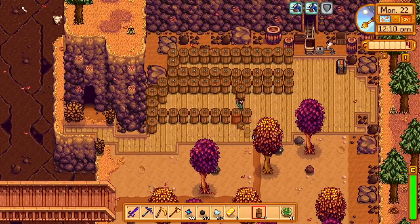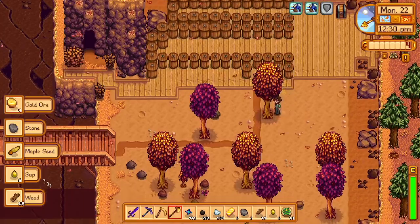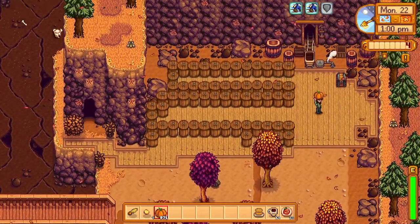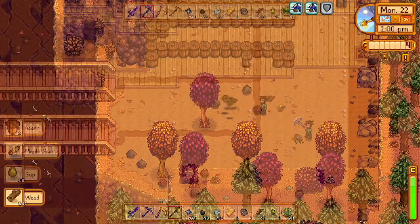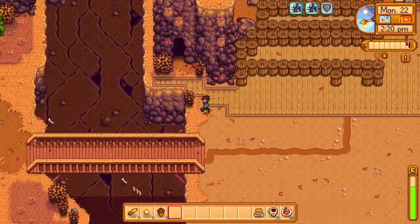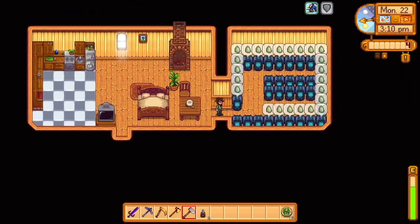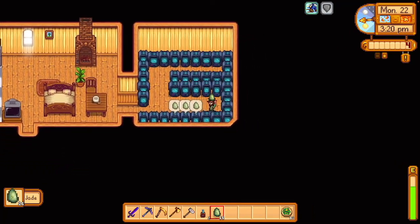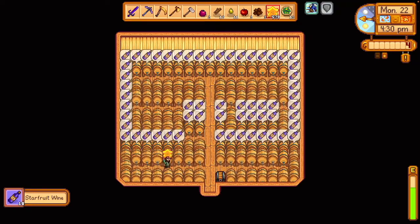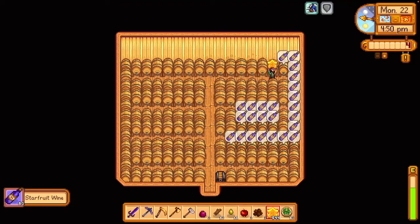I kind of want to redo the quarry because I have a double-wide pathway, but we'll just leave it. I at least finally cleared everything out now that I have the axe. Then back to the sheds to deal with wine since we're on that off schedule — we have like 350 bottles of wine so far, or maybe a little bit more. So we're already looking at a pretty decent chunk of change, and I'll have money soon.